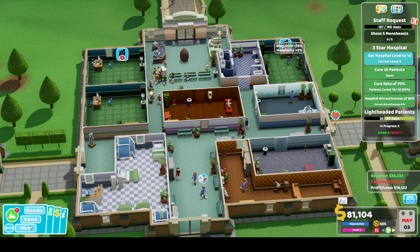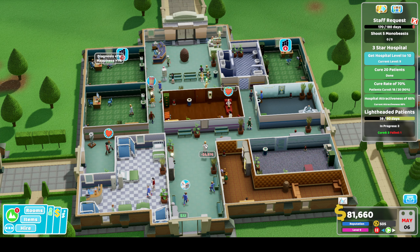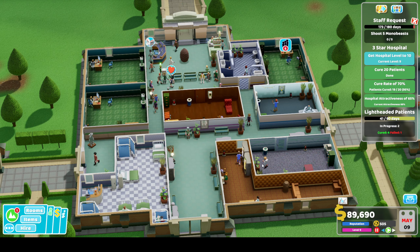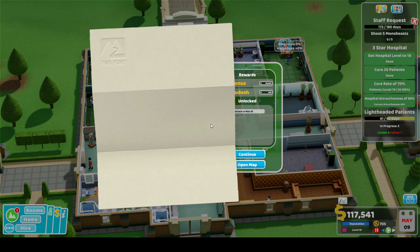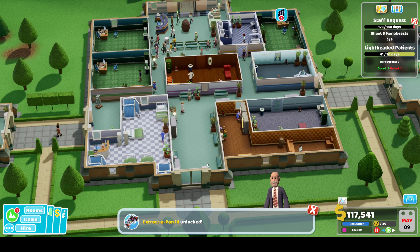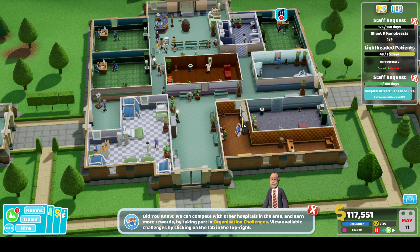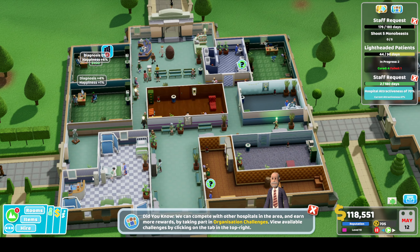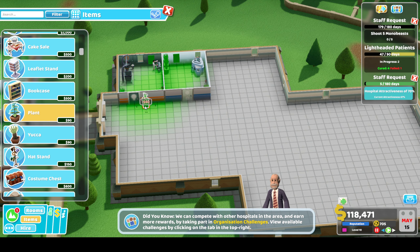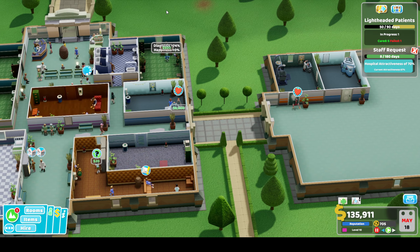So we've got a substantial queue - we're going to need to hire some more doctors. We've got a bit of a build-up here, might be worth building another doctor's office. Level 10 - hey, we're finished! With that we can close out the episode. Hospital attractiveness is 70% apparently - that won't take us long. We might as well complete this challenge - actually no, we're done. We can leave here now.